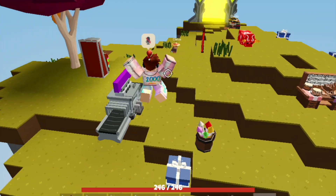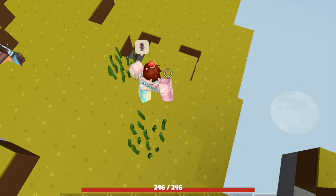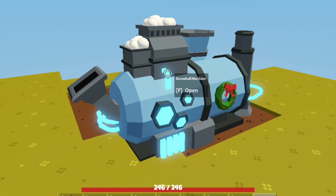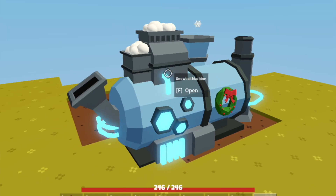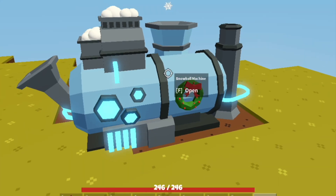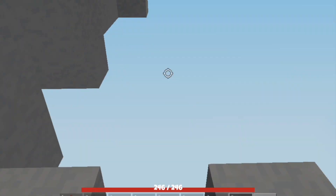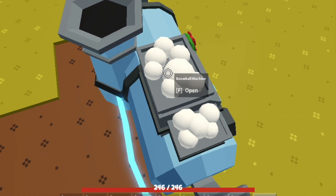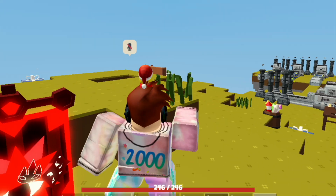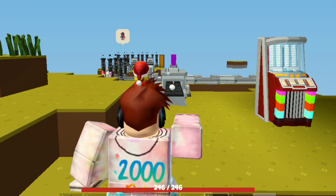The last game pass is the Snowball Machine — you cannot buy it anymore, but people still have these machines. It originally cost around 399 Robux. You put snow in it and it creates snowballs to throw at people. I've personally made huge profits from these, and each snowball placed in the machine crafts three snowballs. You press to hold and let go to shoot.